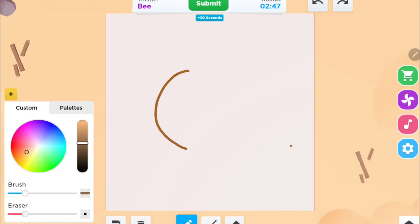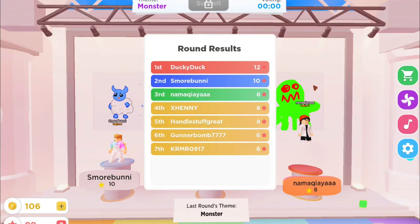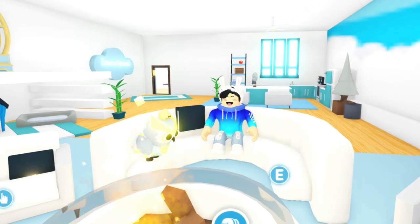Today I am playing Roblox Speed Draw, but there's a twist. I am only allowed to draw Adopt Me Pets no matter the theme, and try to win. So let's start.